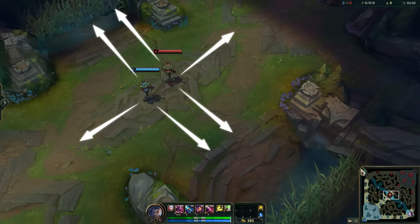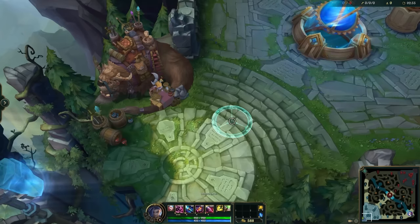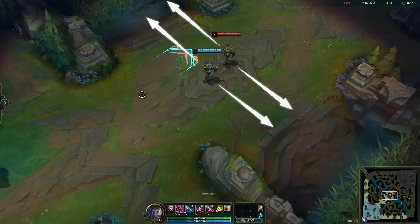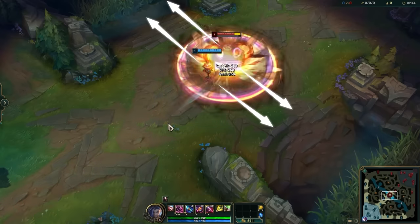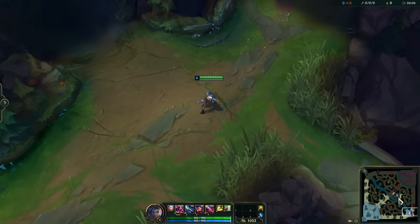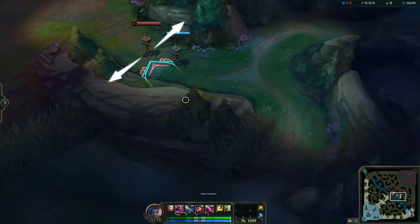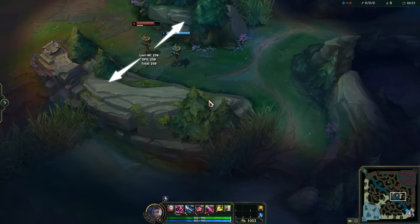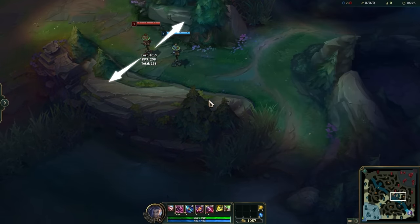But if you happen to be in your base, throwing it to a lane is actually far more consistent — there's a lot less area that your opponents are likely to be in, which increases the likelihood of landing your rocket significantly. On the flip side, if you're in base and throw it into one of these corridor jungle fights, you're very unlikely to land a shot. Meanwhile, if you're in lane, it's the perfect time to shoot at one of those narrow passages for an easy kill. Consider how likely your ultimate is to land based on where you are and where the fight is taking place — it's an important cooldown you don't want to waste.